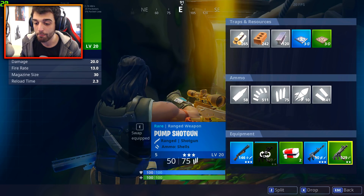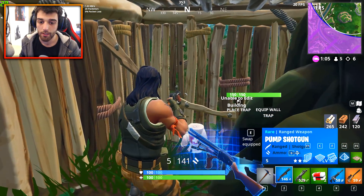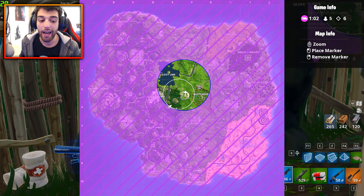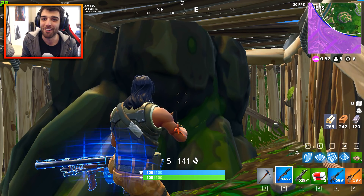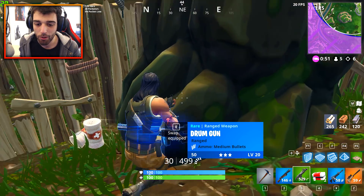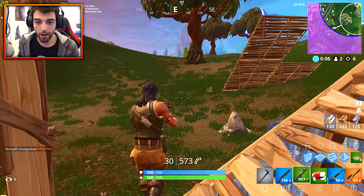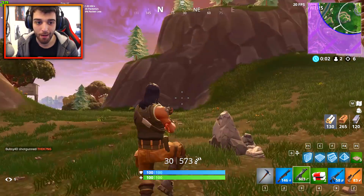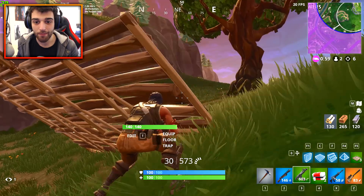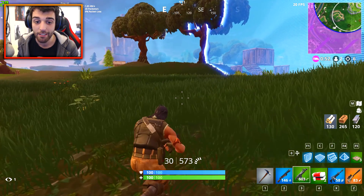I'm pretty sure one FPS is not playable — I've done one FPS before, it's not good. 20 frames per second — this is where it becomes, I don't want to play this game anymore. It is very, very painful. We've got six kills and we're just hiding here. I just can't aim on very low FPS. We've got the shotgun, we've got the SMG. Maybe we should just rock the drum gun and spray for days — no, we need the pump. This is where I foresee my end, to be perfectly honest. I sympathize with everybody on low FPS, it is a very difficult thing to play on these settings.